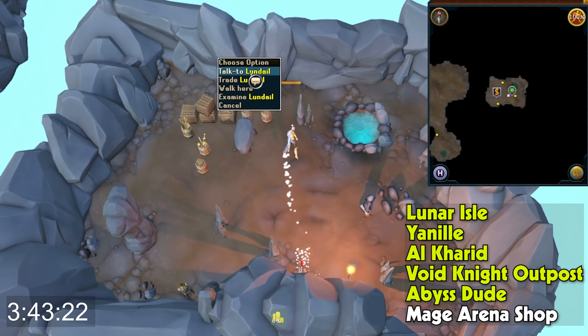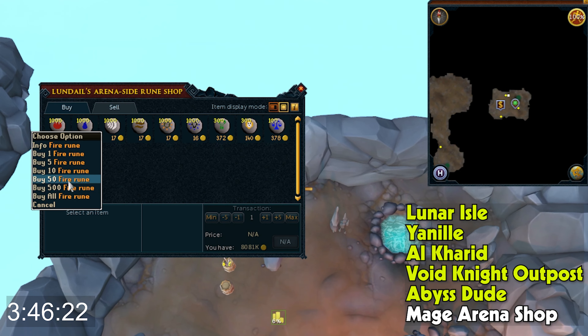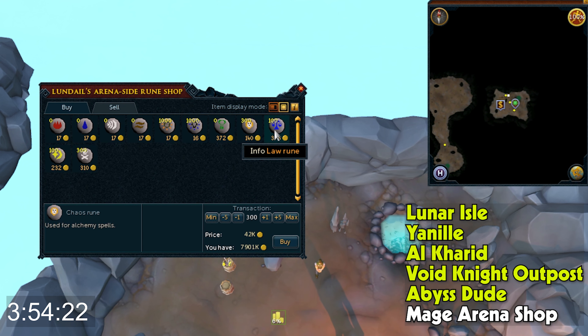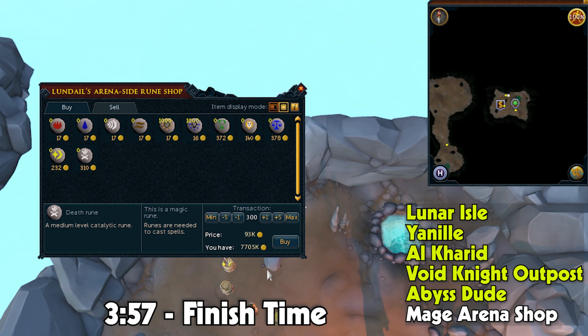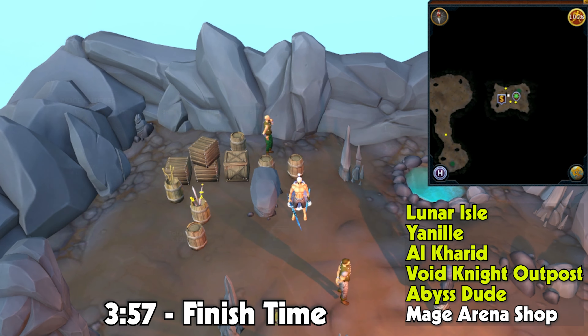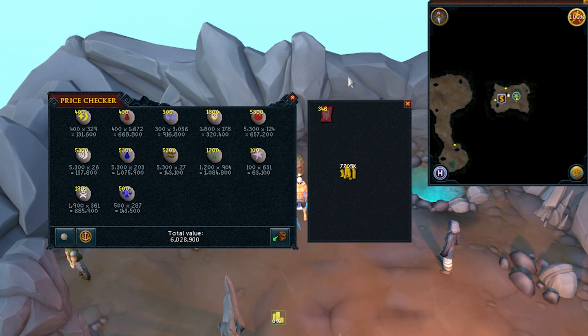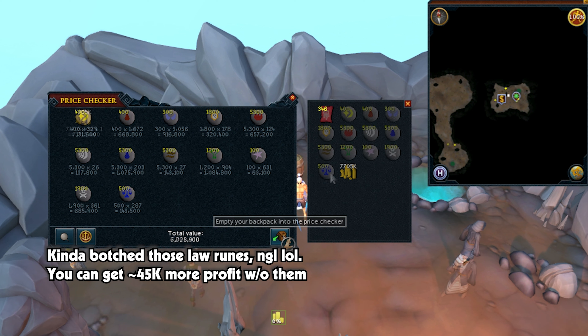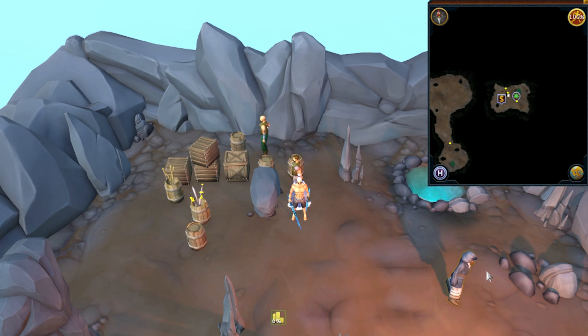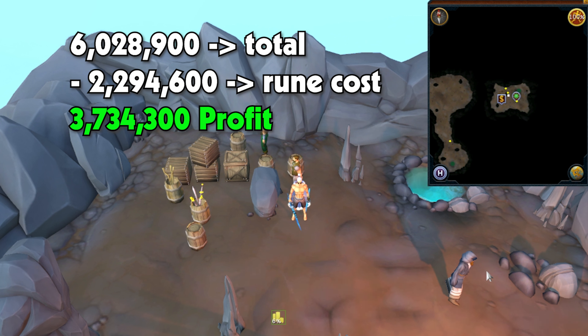The last shop is this guy, Lundail or something like that. Kind of wish there was a buy-all option, but there we have it — three minutes and fifty-seven seconds. Looking through our inventory, we had 6.03 million worth of runes. We started with 10 million cash, so it cost just under 2.3 million to buy all the runes. That gives us 3.7 million profit.